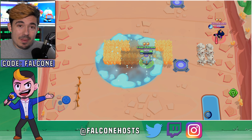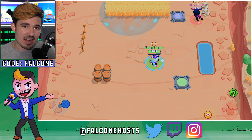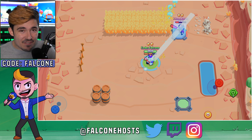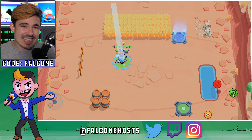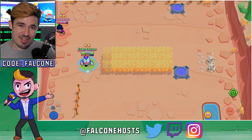His super is called Can Do, where Lou will lob syrup all over the ground in a large circle, making it very hard to maneuver for enemy Brawlers. They'll be slipping and sliding and essentially be pretty hard to control in general. We've never seen a super like this in Brawl Stars before — it doesn't deal damage or cause damage over time. It's not really area denial, but it is going to make Brawlers harder to control.